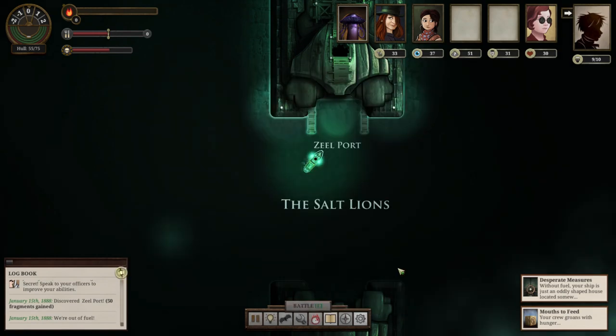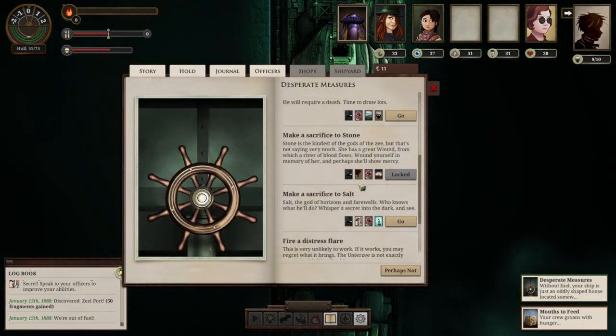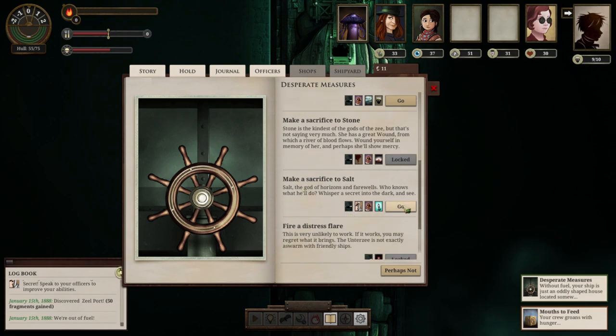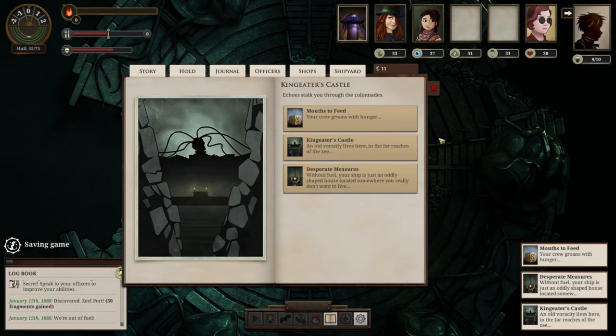A white Z-Bat lands on the rail and cocks its head, blinking at us with tiny eyes like chips of crystal. It rises and is lost in the deep night. When our gaze returns to the ship, we realize the ship is elsewhere — gasps from the crew confirm we're not imagining it. Perhaps it's not where we wanted to be, but that's Salt for you. We're returning to a port — King Eater's Castle. We have never been here before, and we are so far away from Fallen London.